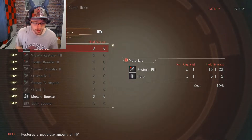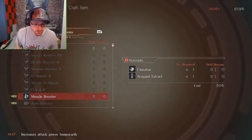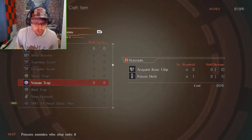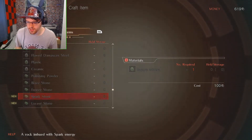Craft — what do we need for these? Herbs? I have herbs. Muscle booster. Venom trap — sounds useful, we'll save these.